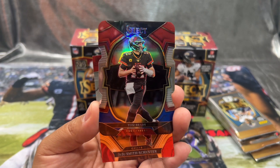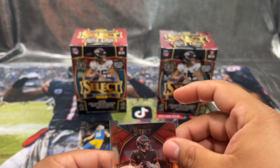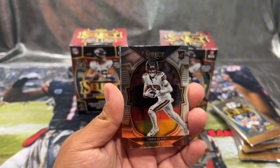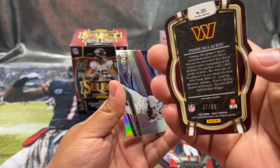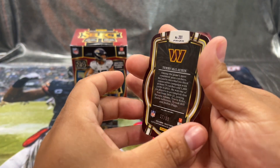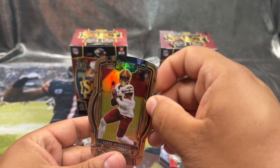Check that out guys, pretty cool. Then JuJu Smith-Schuster. Last year's die cuts were a little different — these look okay, I like the look of it. Oh, Crystal Lava — is this a bronze, is this numbered? It is numbered 37 out of 99! Terry McLaurin — nice little die cut, some bronze. That's our first numbered card, pretty cool.